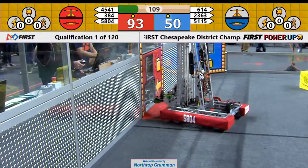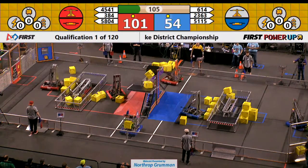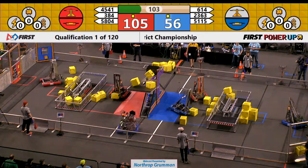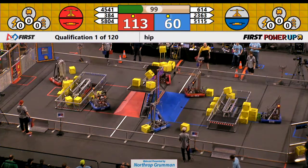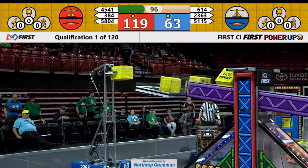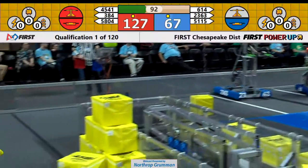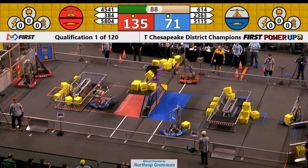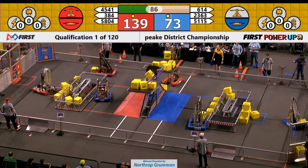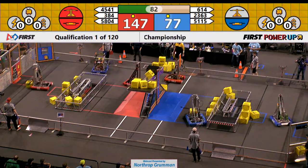The battle for the scale has begun. Red Alliance has four power cubes up there. 614, the Nighthawks, they're launching those cubes up there. Looks like one of the cubes went too far and is actually on the beam, not on the platform of the scale. Both alliances own their respective switches. Red Alliance owns the scale. For that reason, Red Alliance will get one point per second, more points than the Blue Alliance.